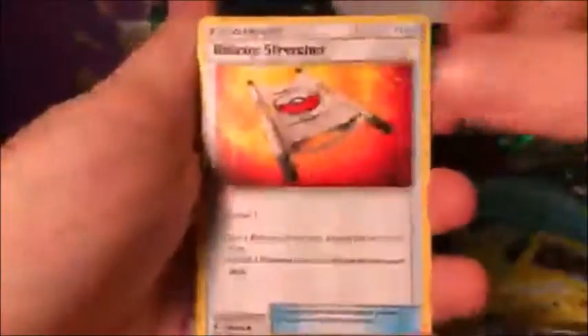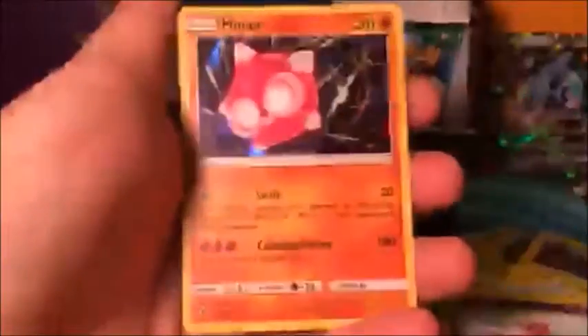We're just waiting to pull something good — a secret rare or full art or something. White code — here we go! Pack fifteen: Tentacool, Stufful, Alolan Sandshrew, Cottonee, Bellsprout, Hakamo-o, Rescue Stretcher, Sudowoodo, Oricorio, and Minior holo. I wish they did random colors because Minior is supposed to be a different color each one — not all pink. They really should have done that, that would have been really cool.